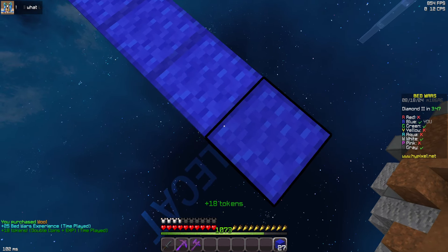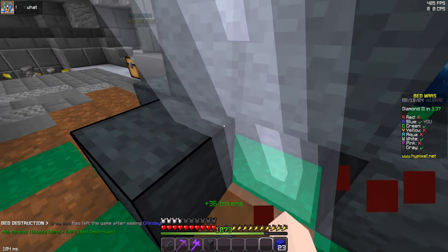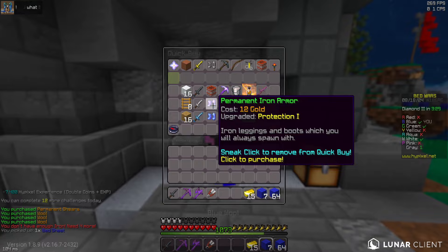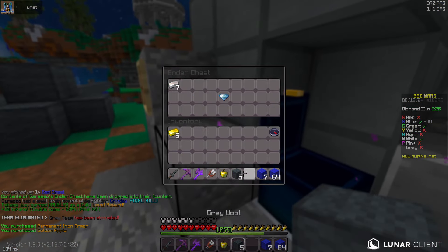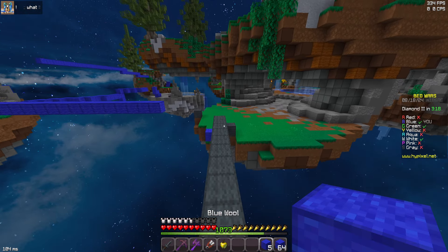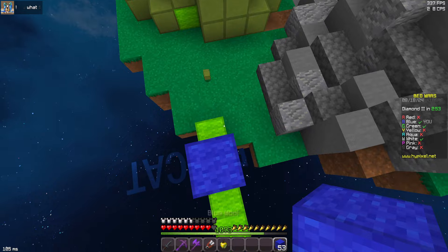I'm going to rush over towards grey now. It looks like they've already bridged from mid and I don't see them, so this should be an easy bed. They had a lot in their gen as well. I'm going to buy some shears, more wool, and some armor. Who still has a bed? White and green. I'm going to make my way over towards green because they are next to me.